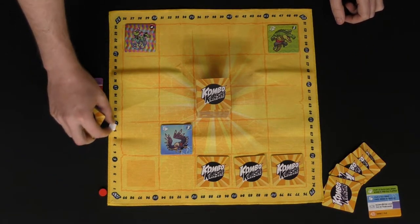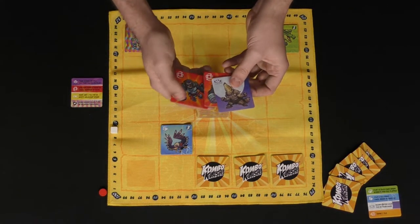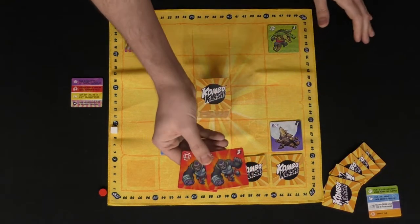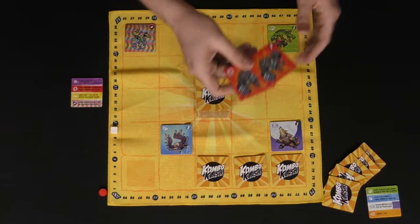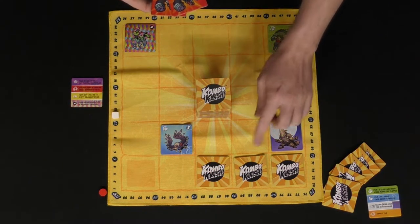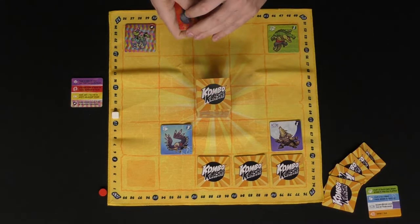That scores me nine points. Then I can play something like this wolf. The wolf says when I place it down, I score points equal to the number of tiles in my hand — in this case two. Had I used the wolf first, I would have scored an additional two points because the kangaroos would still have been in my hand, so order matters.